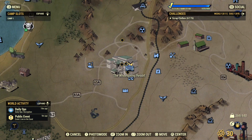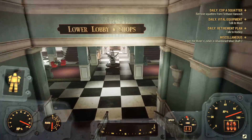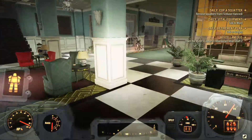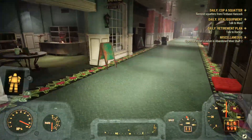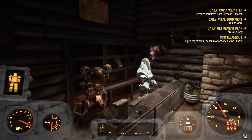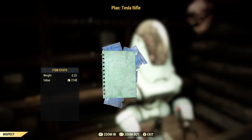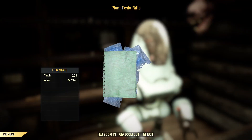Besides him, here in the Whitespring Resort — whenever you fast travel here, you can go down the stairs and just keep going until you reach the Brotherhood of Steel vendor. As you can see, he also has a guaranteed one in his inventory, which you could just buy from him. So obtaining the plans for this gun is fairly easy.